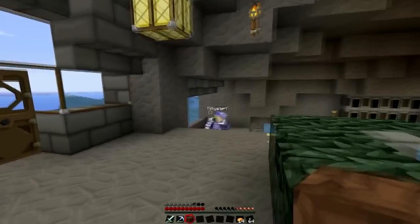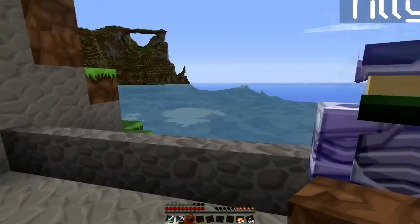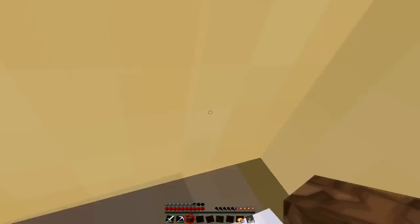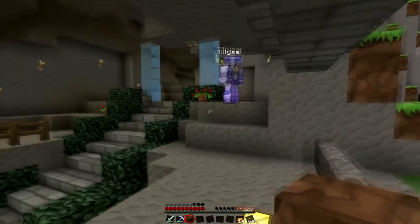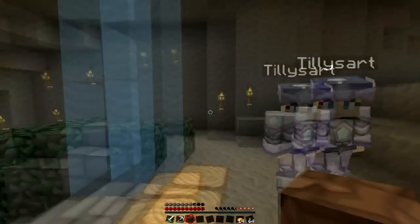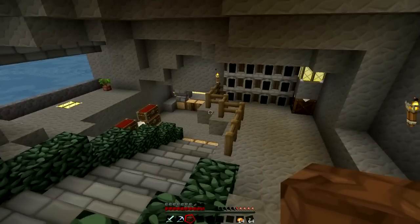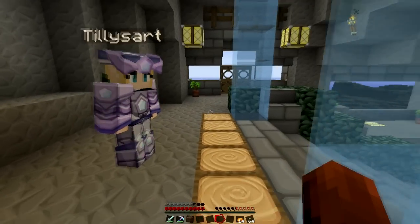We've got a nice little balcony. Hello! Herman's out there somewhere as well — we've got to get him in here later. Yeah, he's just there. So what's the plans? I guess first thing is food. We need food. You hungry? Yeah, I'm always hungry.